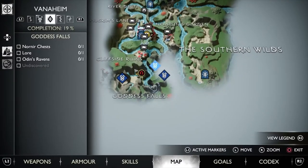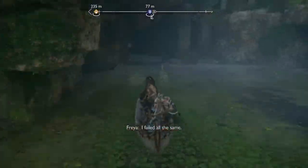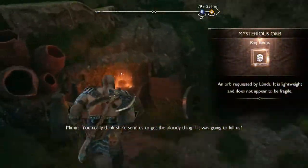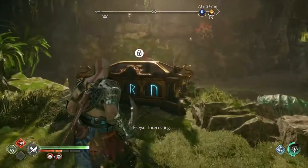The Veiled Passage is within the cliffside ruins area of Vanaheim's Goddess Falls. The Nornir Chest inside can be unlocked by striking three bells.